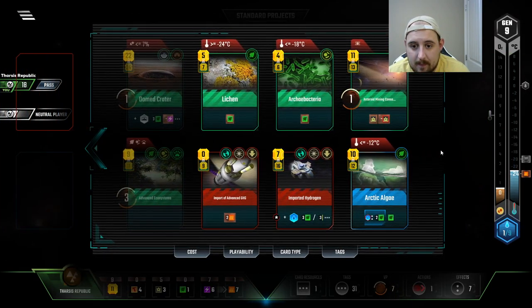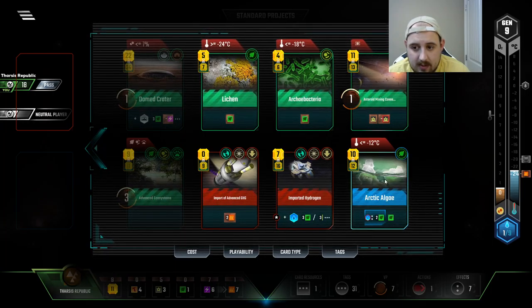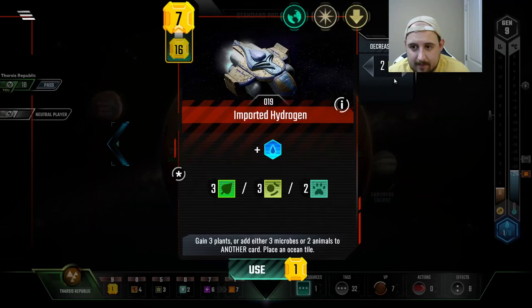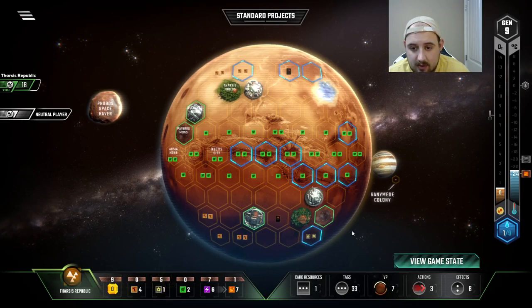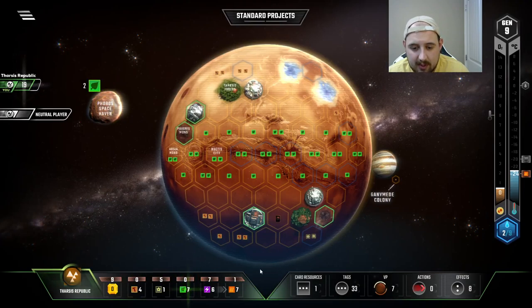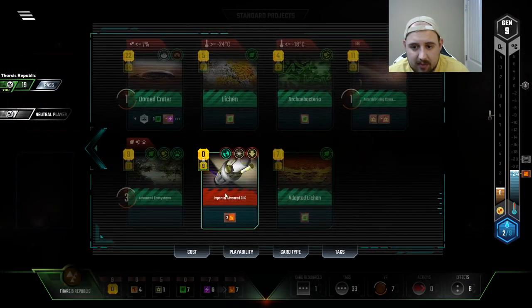A couple of titanium now. This is titanium — this is not. All right, let's get the Arctic algae rolling. I didn't want to go straight into the space events, but this is pretty good. And I'm gonna do it for the card despite those titaniums being pretty good-looking and the extra plants. I don't have plant production.